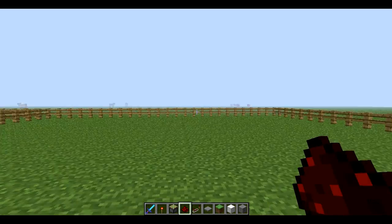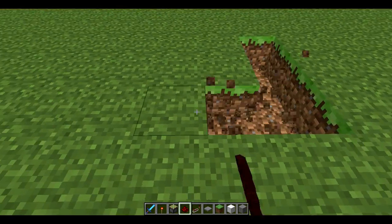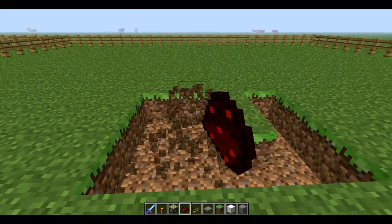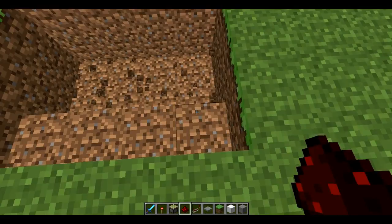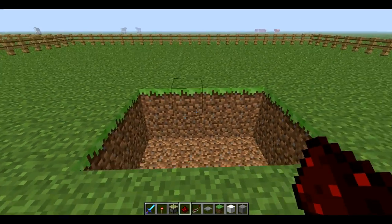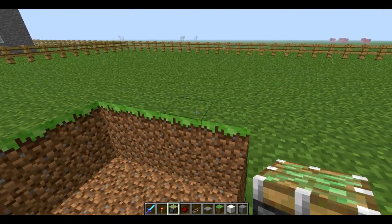If you want to know why there's fences there, it's because animals aren't getting annoying me. So you do a 4x3 — you start by doing that, a 4x3 2D pole, so 4x3x2.